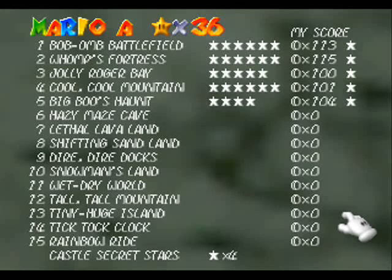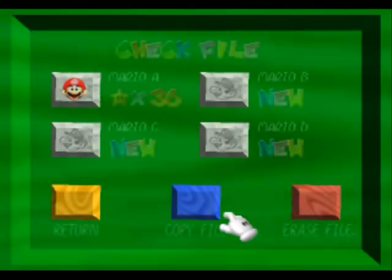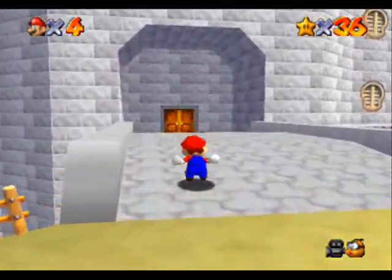Hey guys, welcome back. As you can see, we've got one star to get in Jolly Roger Bay which we can't get yet, and two in Big Boo's Haunt but we can only get one of those at the moment. So let's go ahead and get that last star on Big Boo's Haunt.